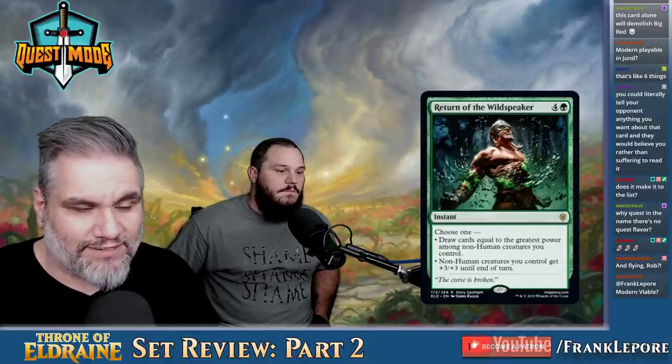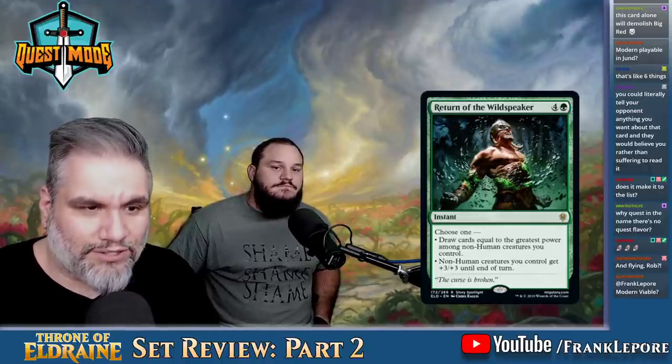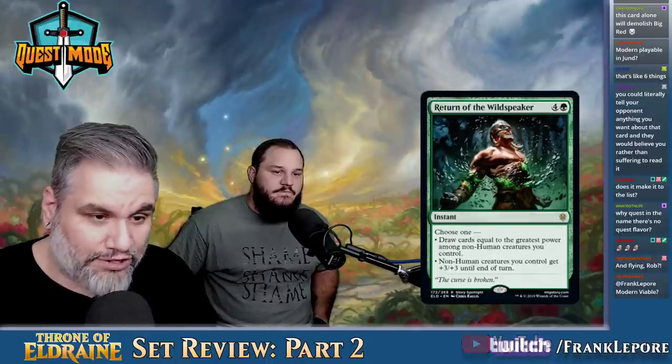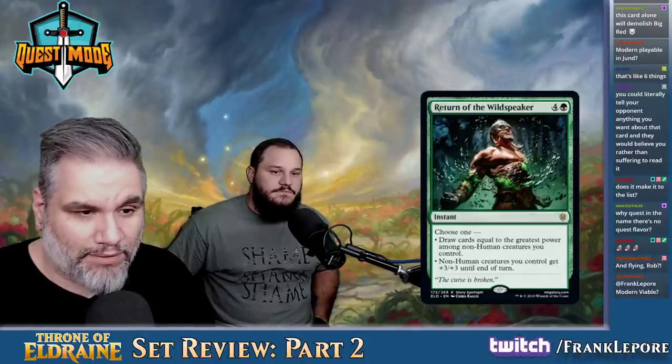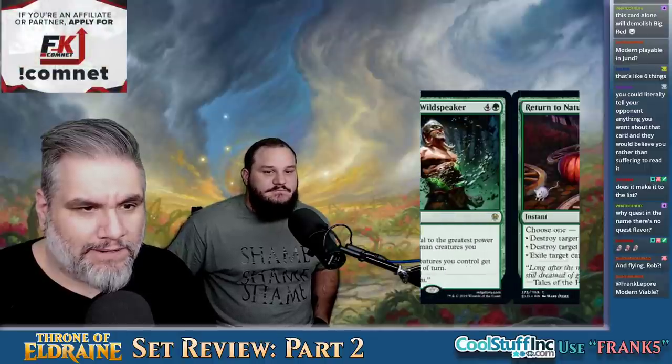Return of the Wildspeaker — five mana rare. Draw cards equal to the greatest power among non-human creatures you control. A, it's not even a human, so if I have a 5-5 Champion of the Parish I can't draw cards. This is just Garruk Primal Hunter's negative three ability. The overrun effect is good at instant speed and could win some games. Five mana's a lot though.